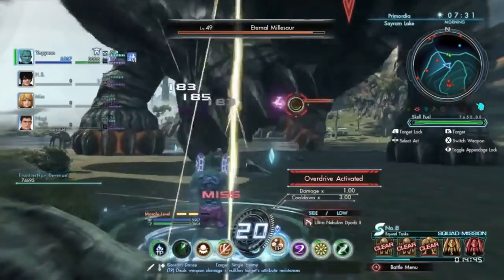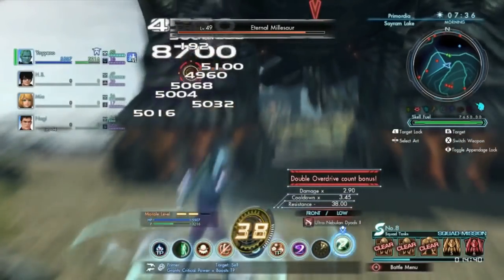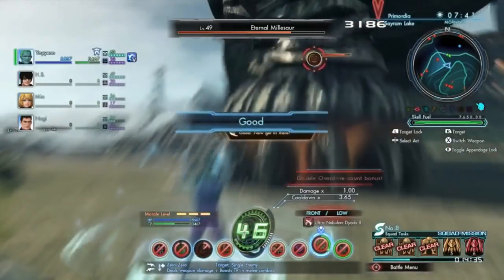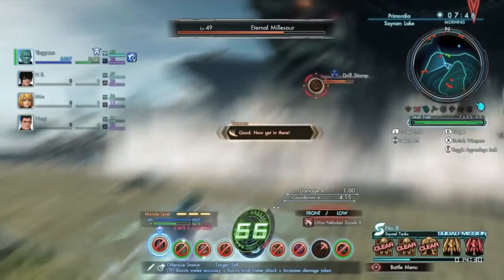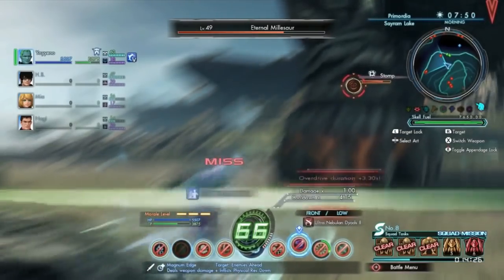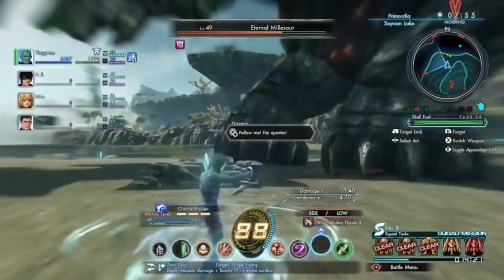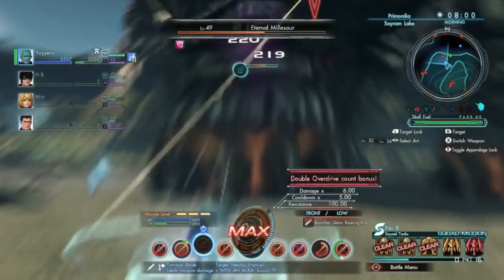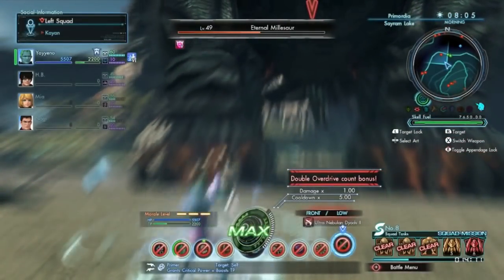Having arts recharge very quickly and do more damage certainly seems strong, but for only 15 seconds that doesn't seem like it will always be the most useful. Well, let me tell you why that's wrong. When you activate Overdrive, the number in the center of the screen will start counting up. The higher the number gets, the stronger all three effects above the art palette will also get — meaning even shorter cooldowns, even more damage multiplication, and even less enemy resistance to debuffs. There are ways to extend the duration depending on your art combinations, and you can also reactivate Overdrive for another 3000 TP to extend it even further. But more on that later.